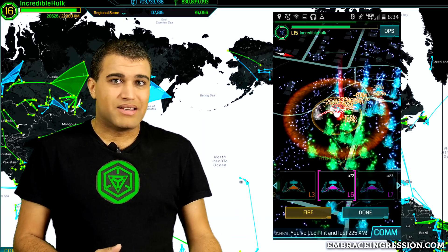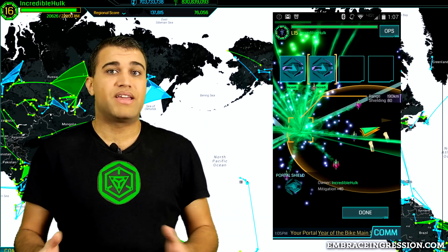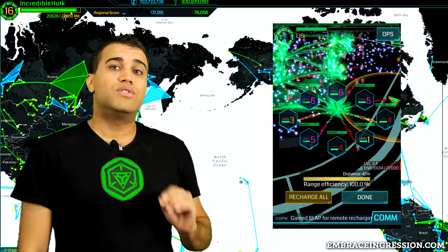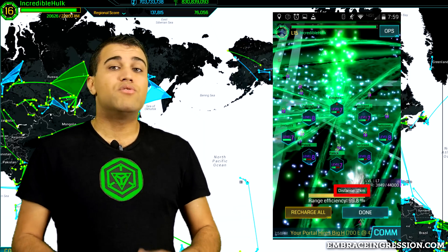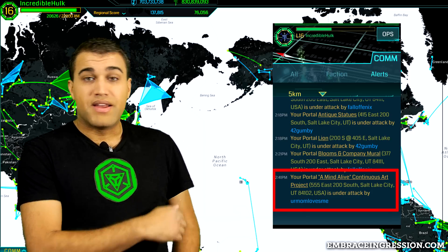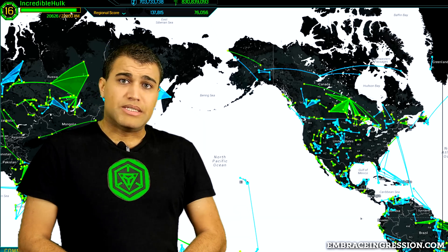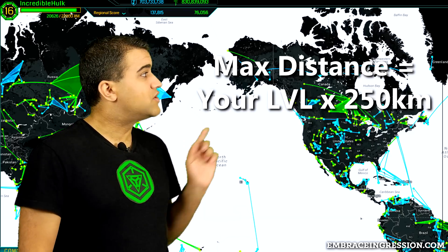If someone starts attacking portals you want to keep alive, the portal will still receive at least 5% damage even with full shield and link mitigation. You'll need to protect it by recharging the portal and keeping the energy up. Recharging takes energy from your XM bar and gives it to the portal — and that's where the portal key comes in handy. With a portal key, you can recharge the portal even if you're not located at it. In the notification bar alerting you to the attack, click the portal's name. Even without a key you can remotely view it, but with the key you get the option to recharge. You can only charge a portal within a certain distance, determined by your current level — your level times 250 kilometers.